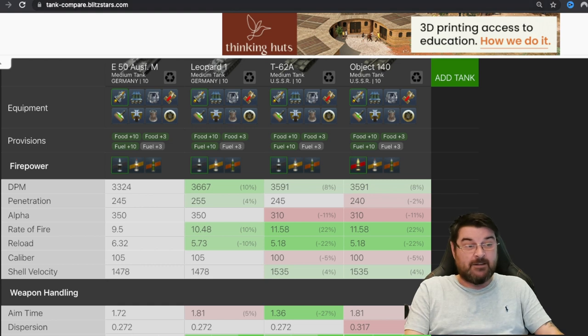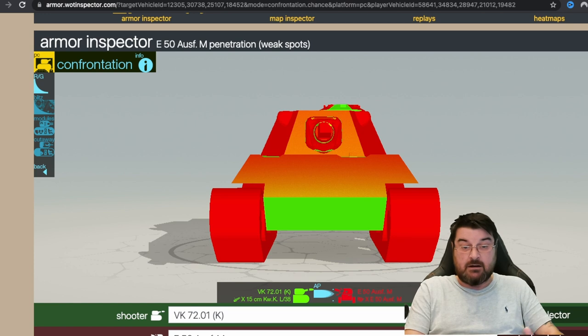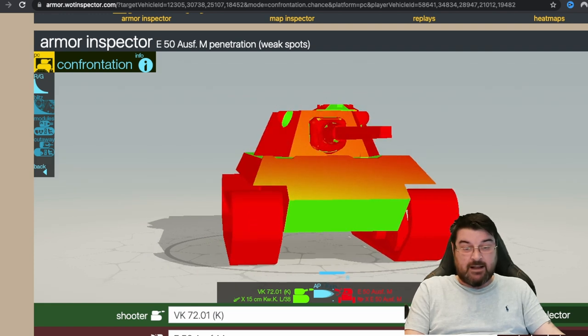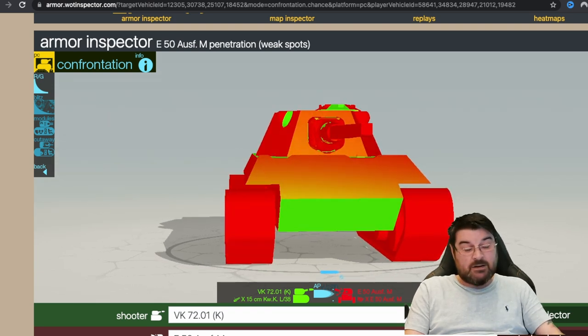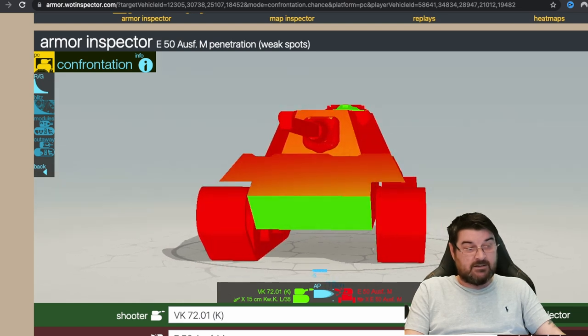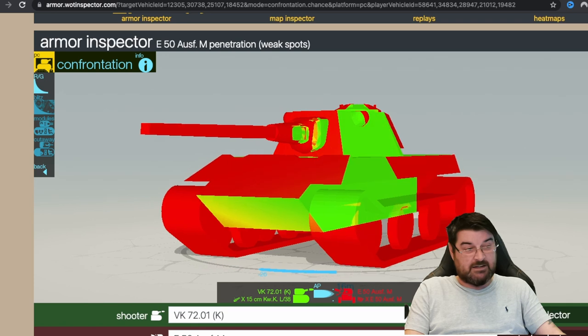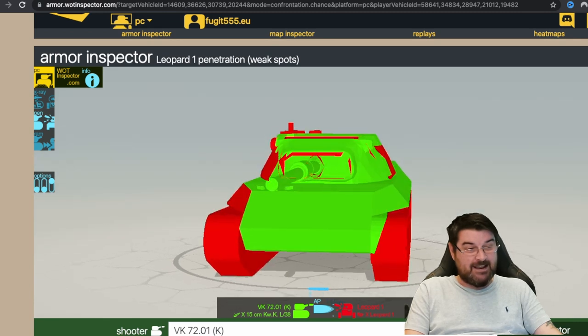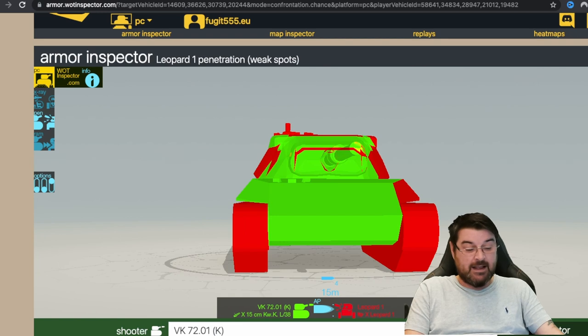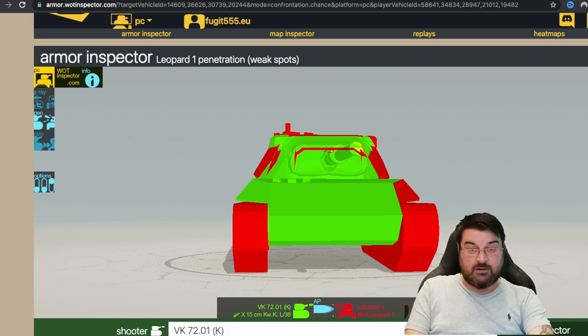By contrast, the E50M has what the Leo 1 lacks — armor, and a lot of it. The E50M is also a ram machine. Try ramming in the Leo 1 and, while you'll cause some damage, you'll most likely come off worse. That's not always the case with the E50M. You can see here in Armor Inspector an E50M facing off against a VK — look at this side-scraping ability. The turret is pretty solid. By contrast, look at the Leo — it's just a pen magnet.